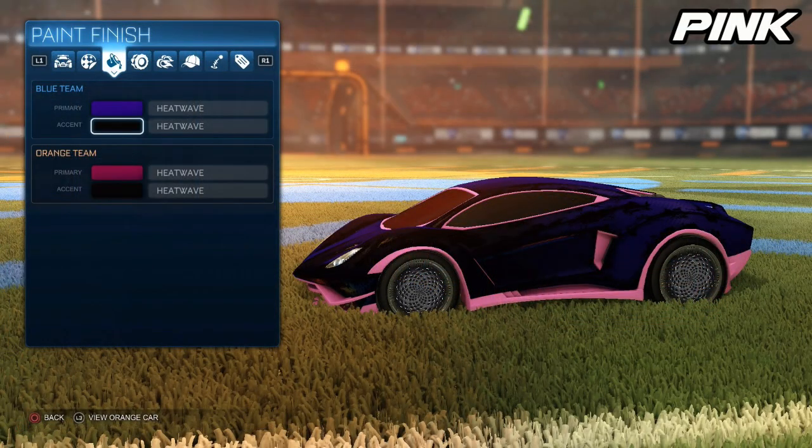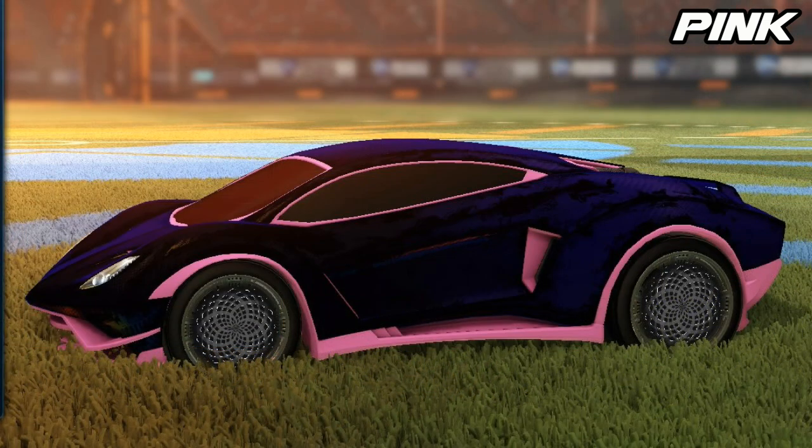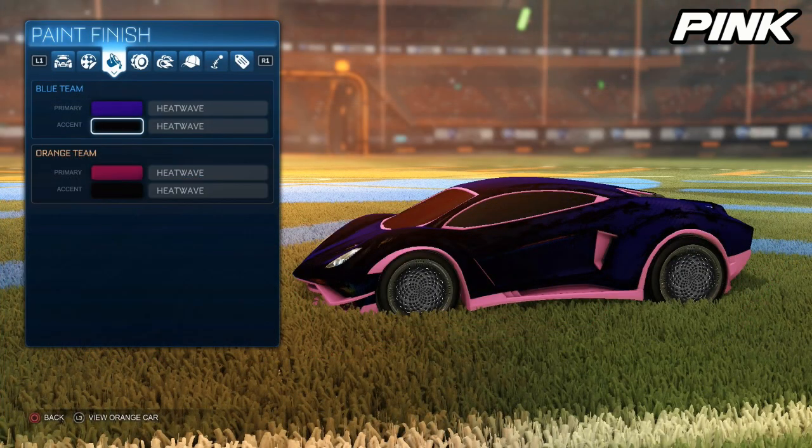Now moving on to another one that looks really good on both sides — this is the pink variant of the Endo, which as you can see with this dark blue and Heatwave with sort of a black to it, it looks really good. I wasn't exactly sure how it would look on the blue side, but this completely changed my mind. This one looks sick in both variants. And unfortunately I do not have the orange side, but it's pink — of course it's going to match up with a red, a matching pink, or a darker purple. So there's no doubt in my mind that it is going to look amazing.